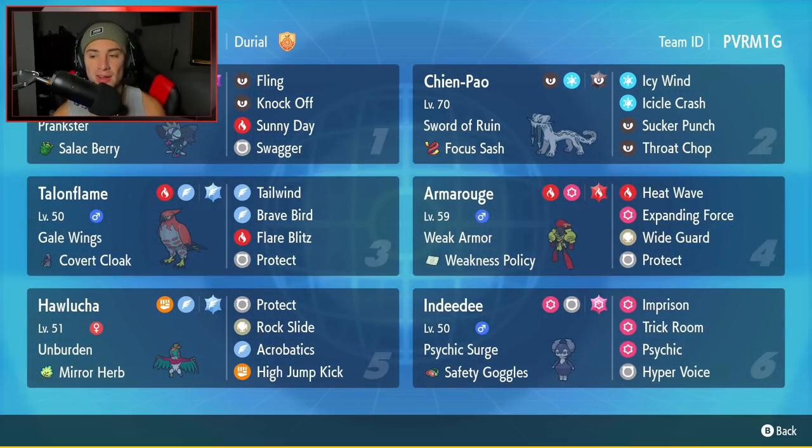Second Pokemon is Chien-Pao. If you've been playing on the ladder, you know Chien-Pao is ridiculously strong. It's got Sword of Ruin as its ability, Focus Sash as its item, Icy Wind for speed control, Icicle Crash for big STAB damage, Sucker Punch for priority, and Throat Chop as its final move. Third Pokemon is Talonflame, which is going to be an absolute menace on the ranked ladder. It has Gale Wings so Tailwind gets first-turn priority. It holds the Covert Cloak, a new item that blocks additional move effects, meaning it cannot be faked out - guaranteeing a Tailwind setup every time. Moveset: Brave Bird, Flare Blitz, Protect, and Tailwind.